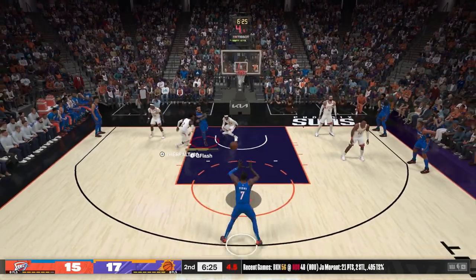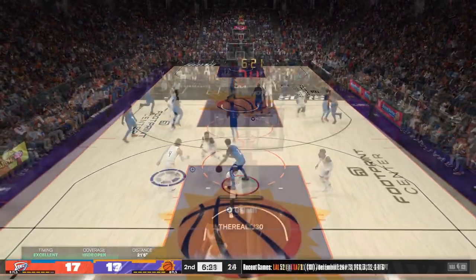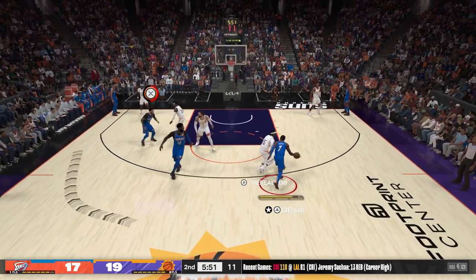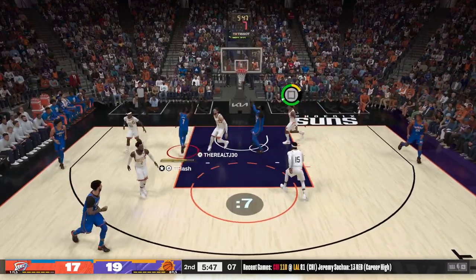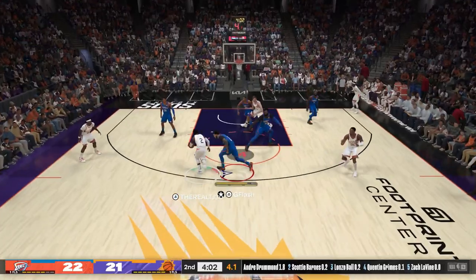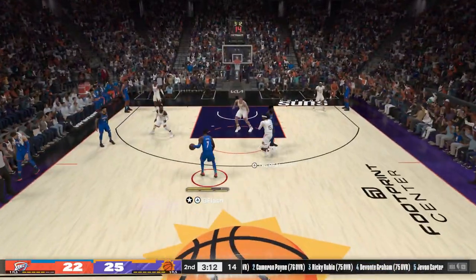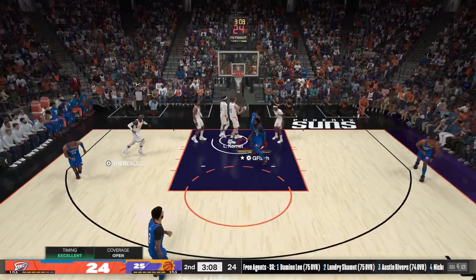I'm gonna go into the paint with Lonzo Ball — nice pick and pop with JB, green release. We're gonna run a nice double screen play, off the screen I don't like that option so I'm gonna call for another screen. I want to make my opponent keep guessing, make the defense move, because his defense is really great and if you try to play isolation basketball it's not gonna work.